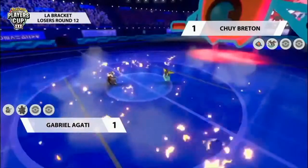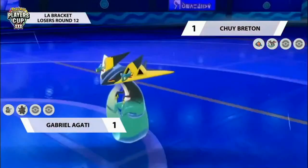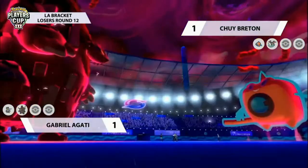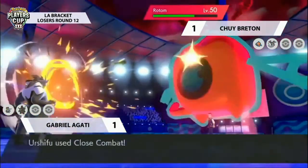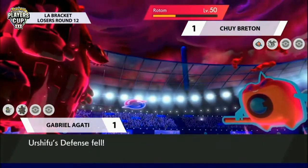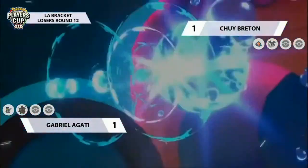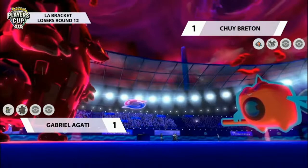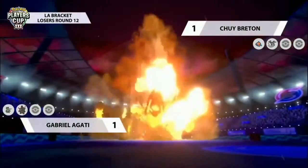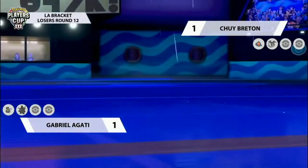Coalossal goes for the G-Max Volcalith but goes straight down into the opposing Dragapult — maybe Gabrielle wanted to make sure more damage can be done to Rotom before capitalizing on a Volcalith. But this does leave Coalossal incredibly exposed to a Max Geyser from Rotom. Another Close Combat comes in, certainly putting Rotom in range of a KO. Has Coalossal left itself exposed to the Max Geyser? It has indeed — and it will be going down, but not before taking down Dragapult and getting that residual damage activated on the field through the G-Max Volcalith.